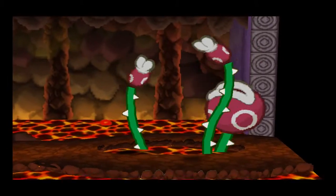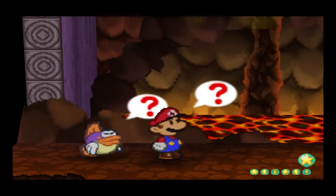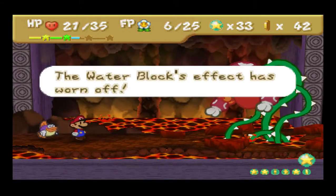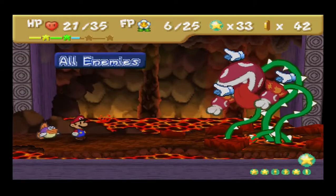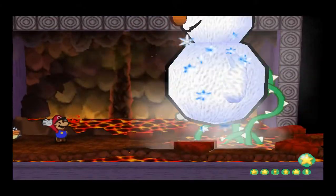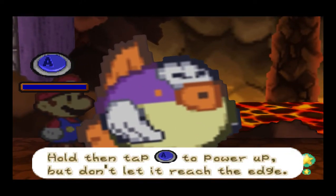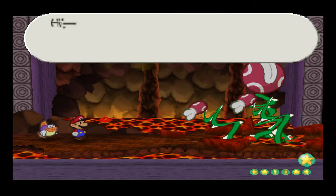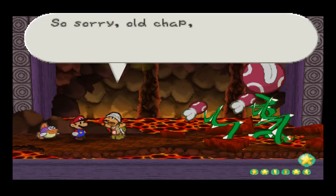Okay, we have done it — there's the first phase down. Now this is the part where you need a bunch of snowman dolls, and that's from that snow badge, because ice does a lot of damage. That should do a lot of damage — yeah, see, now he's down. That's what you want to do. Oh yeah, by the way, at some point in the battle, Kolorado comes in and this ruins everything.